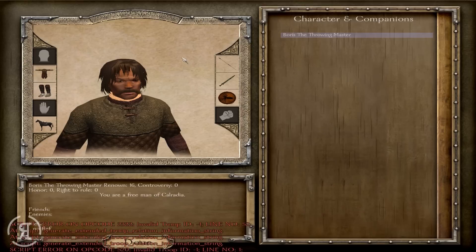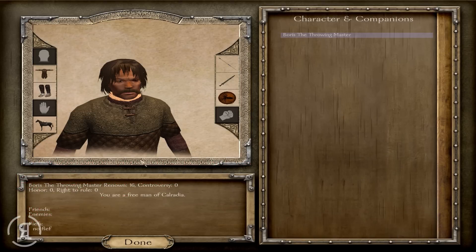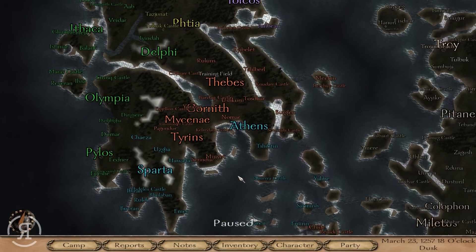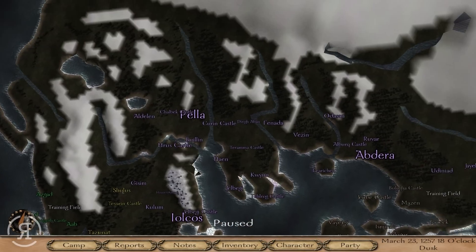We can look at various other reports, and of course character and companions. There's a minor error there, but it shows what the character is currently using. You can also select and change companions here. It shows our honor and renown — we're at 16 renown right now, not bad at all.